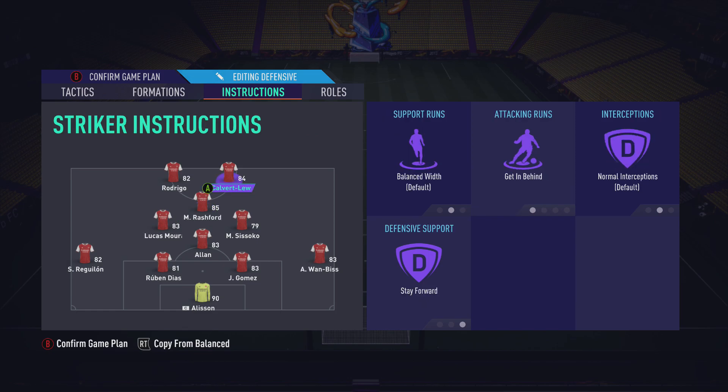For the strikers, on Calvert-Lewin we have get in behind and stay forward. On Rodrigo we have get in behind and stay forward — same reason as Rashford's stay forward. You're always going to have men up top and you don't need them coming back to defend. Unless you play drop back on one depth with all players on come back on defense, in which case you're an absolute scumbag.